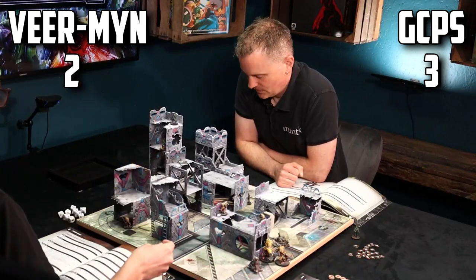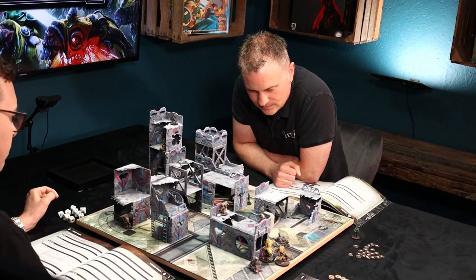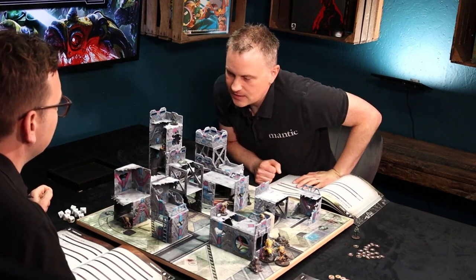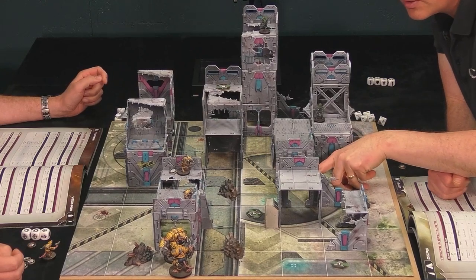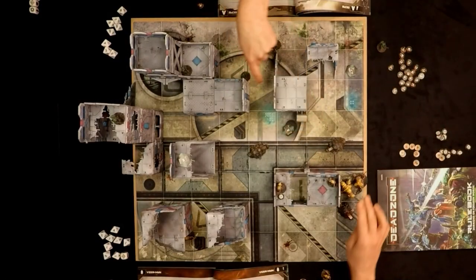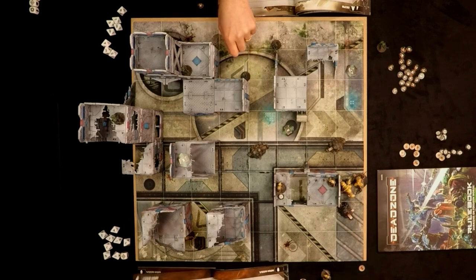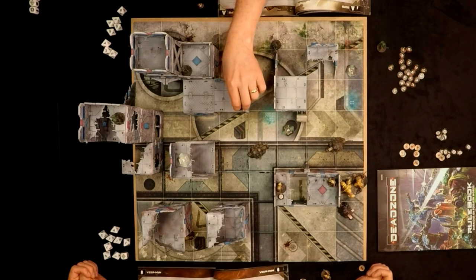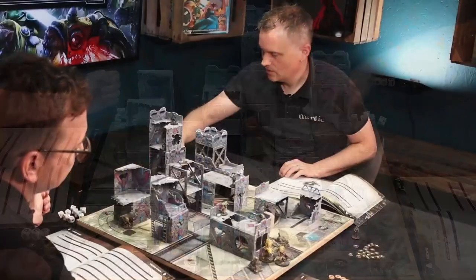The model is worth two victory points. Score is now three to two in my favour. I activate my pack leader, moving three cubes, with the nightmare and pack leader repositioning. I shoot at a corporation marine — three dice, no clear shot or height, just three dice hitting on fives. I get three hits including an exploding eight.